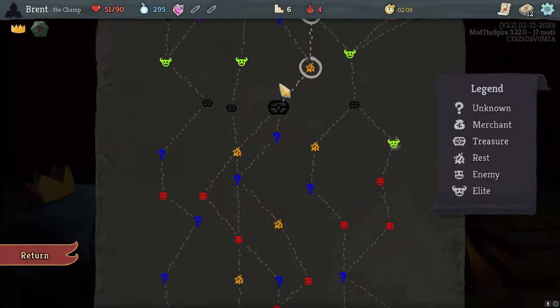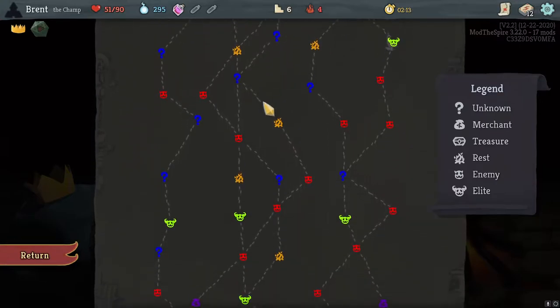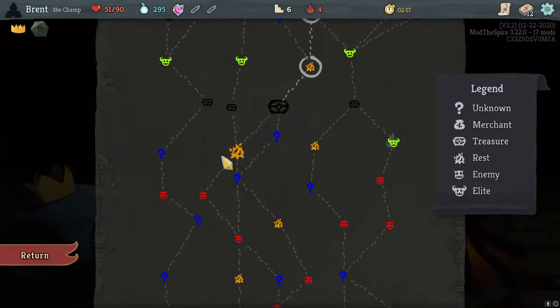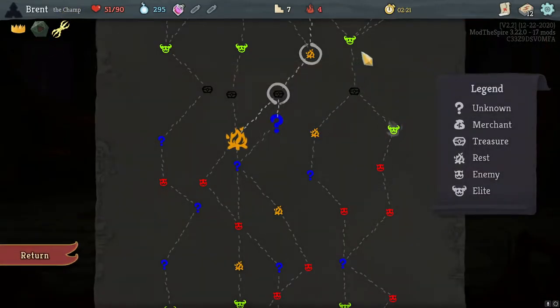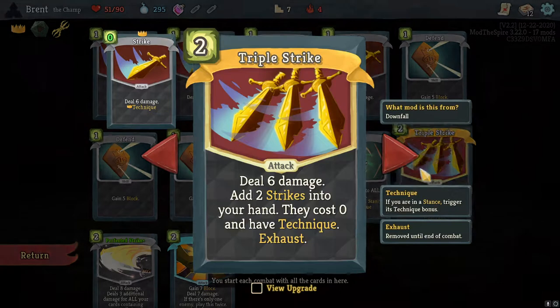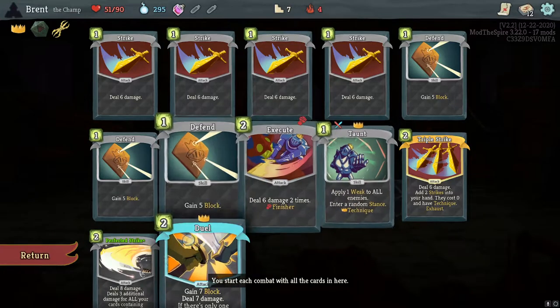Is that max damage? I think we're going this way, and we could get some more rest too. Vajra — very nice. Do we need to upgrade a card? What does Triple Strike's upgrade give me — a third strike? Upgraded strikes, that's kind of nice. Yeah, we'll go for the upgrade.